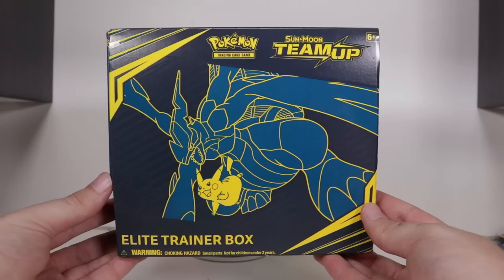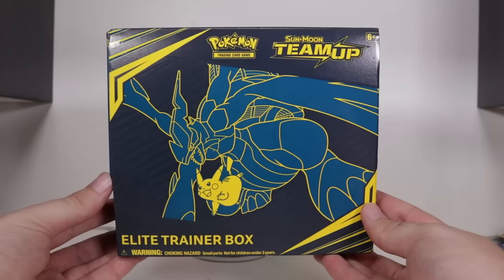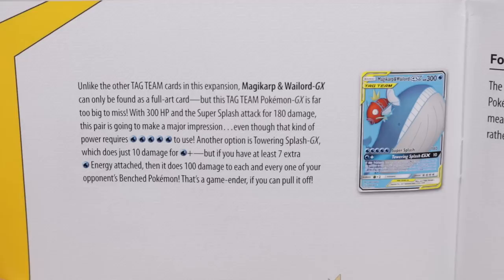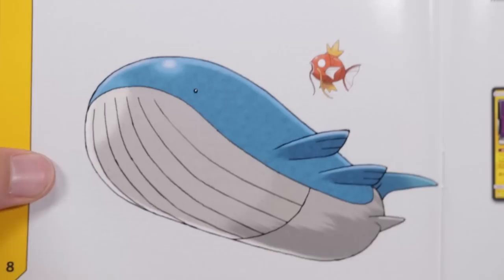Elite Trainer Box time! It's time for the mandatory Trainer Box opening. You've always got to do one of these after you do the Booster Box opening. So here we've got a player's guide straight away — it's glossy paper. Very nice. The absolute absurdity of the Magikarp and Wailord team-up combo is really illustrated here when you see a Wailord next to a Magikarp. Like, what is this thing doing to help anybody?